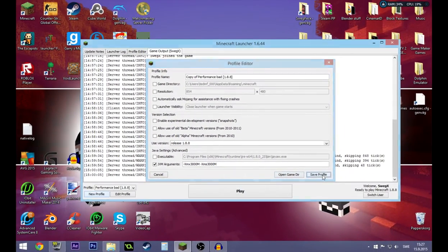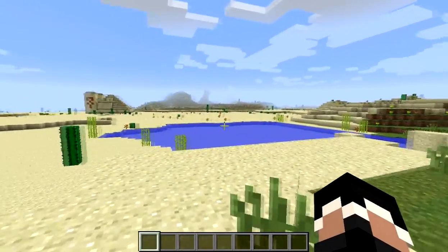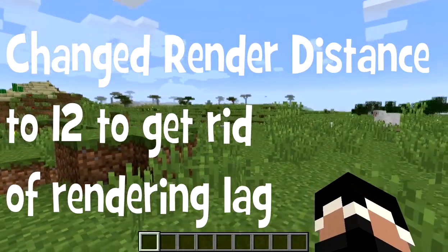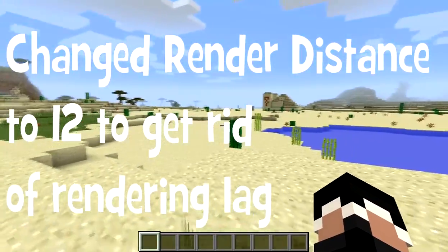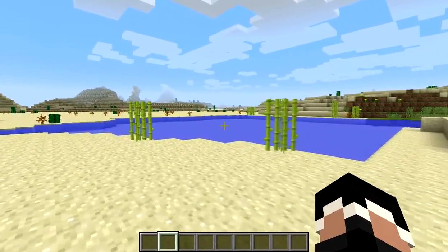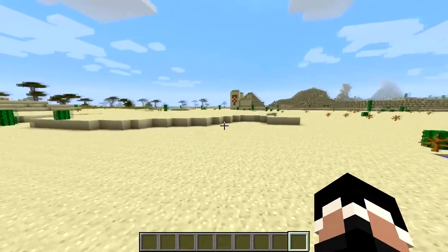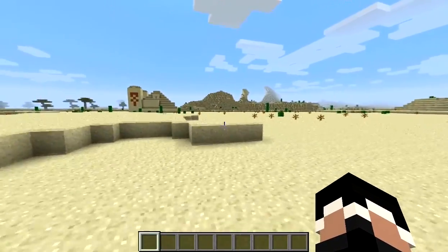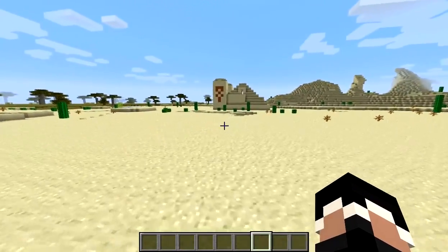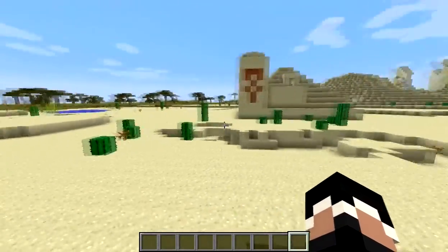So now we're gonna save the profile and start the game and check how it will look like. Now I'm back in Minecraft on the same world and as you can see the game is very smooth. I have about 90 FPS almost constantly. I found a desert temple, and now you can make your videos without lag and no need to care about render distance lag or FPS drops that may disturb the video.